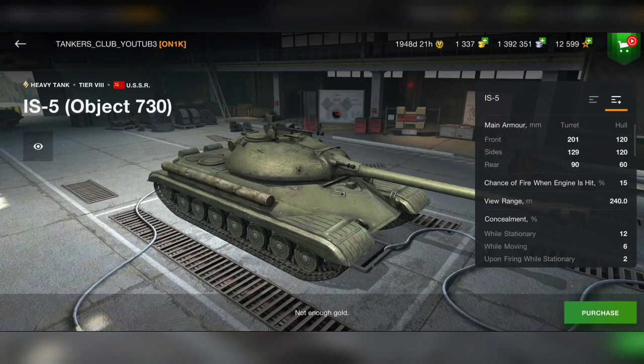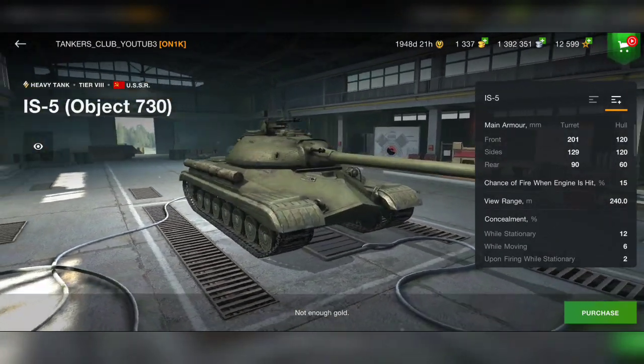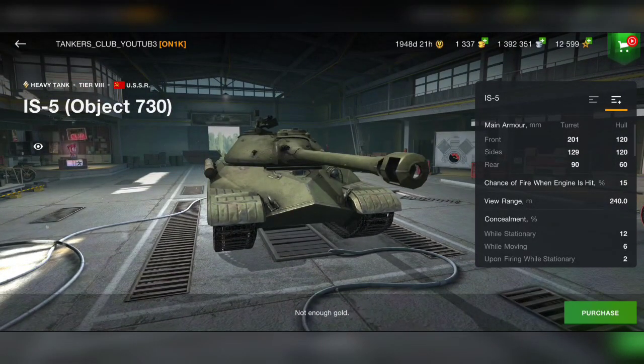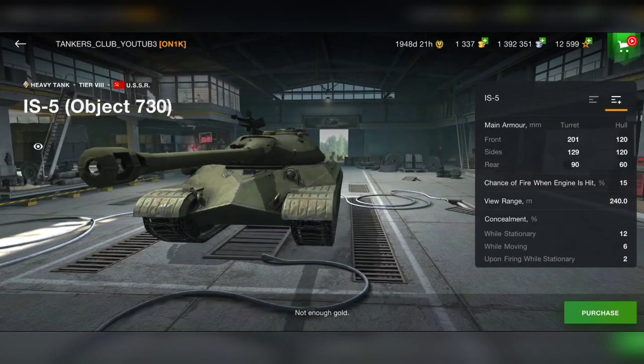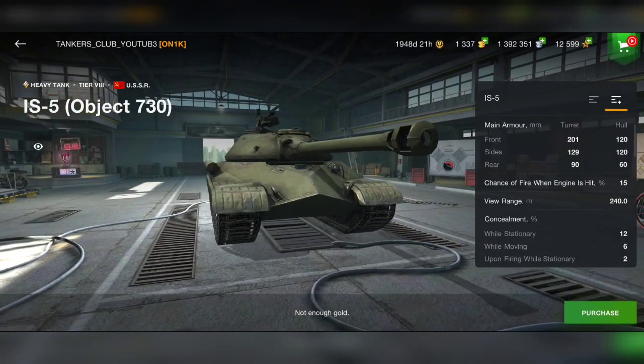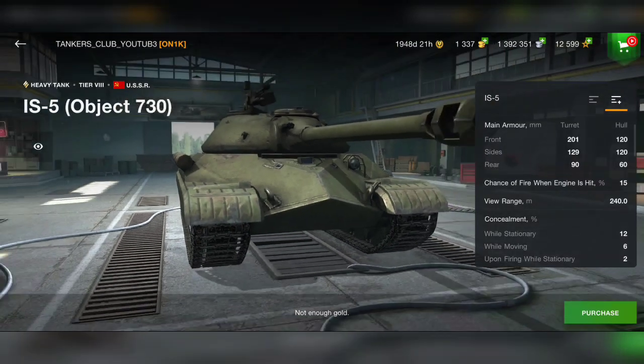It's a universal tank with 201 millimeters on the turret, so it's a typical hull-down tank with a powerful gun. The hull armor is 120 millimeters — the numbers don't look like a lot, but believe me, this tank bounces a lot of shots. I've met the IS-5 many times in battle, and thanks to the tank profile and angles, if you angle and wiggle a little bit, a lot of shots will bounce. The weakness is the lower plate — it's very weak and anyone can pen you there.